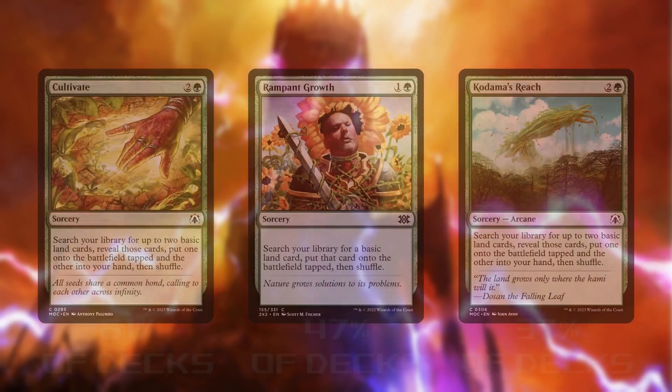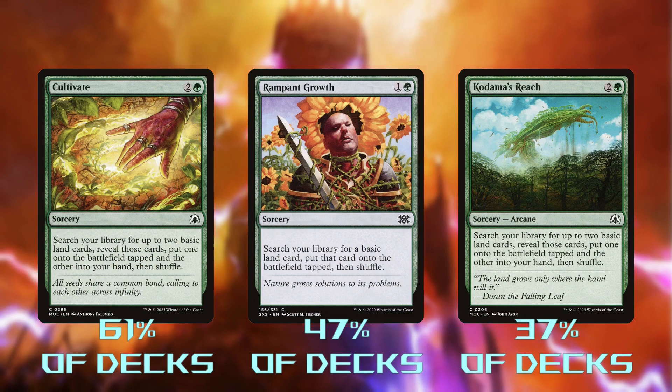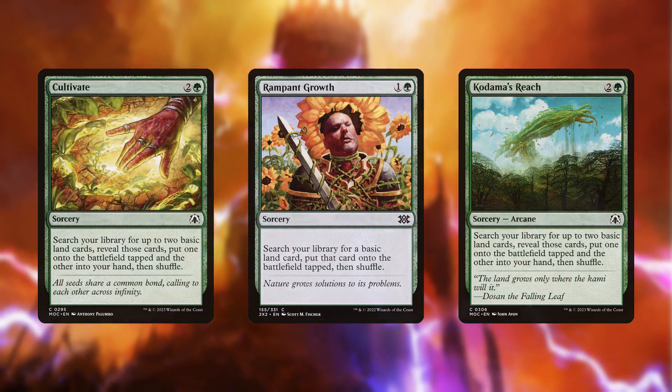For the same reasons, we're also cutting Cultivate, Rampant Growth, and Kodama's Reach. These ramp cards are some of the most reliable in the format — there's a reason these are staples. But any ramp this deck does use needs to come in the form of treasures, because Chatterfang will see those and give us squirrels alongside them.